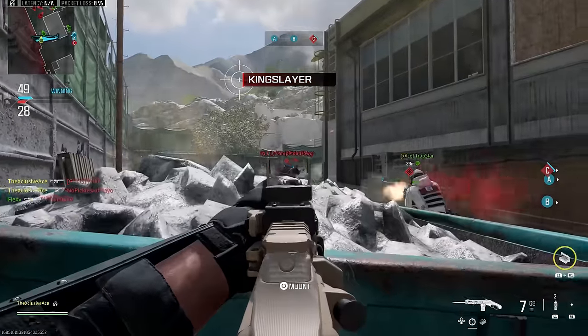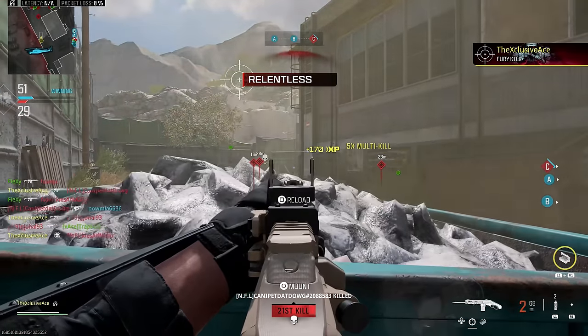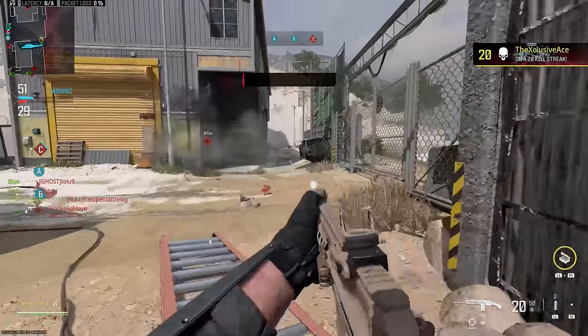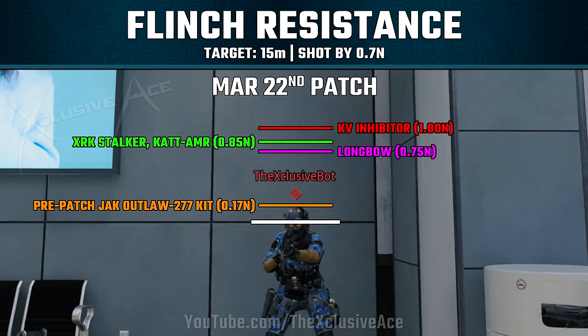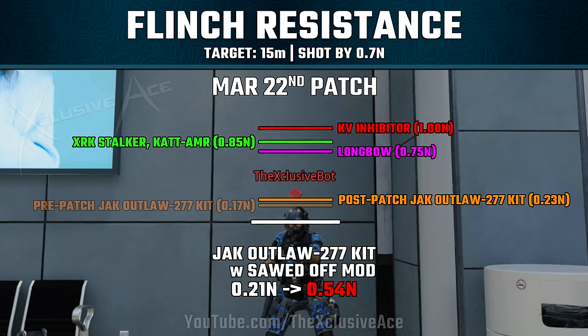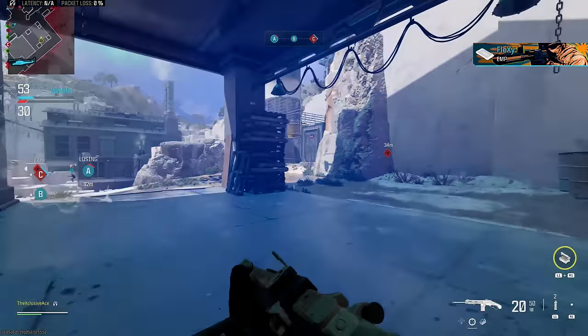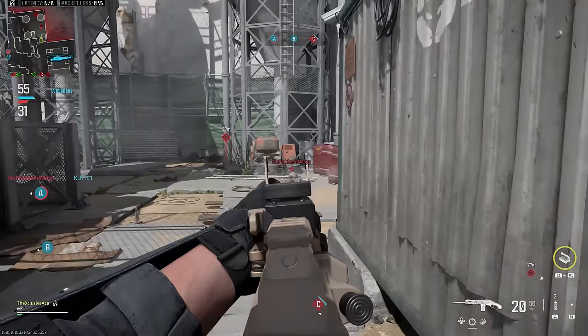There were also a couple more nerfs — these were to our flinch resistance with the Jack Outlaw kit. Without any other attachments, pre-patch our flinch was 0.17 newtons; post-patch it's now 0.23 newtons — still not that bad, and generally not going to flinch you off target within effective ranges. However, they also nerfed flinch further when using the sawed-off stock mod: pre-patch your flinch value was 0.21 newtons, and post-patch it's now 0.54 newtons, which is significantly worse. That's actually enough that I'll probably be taking off that stockless mod on most of my setups.